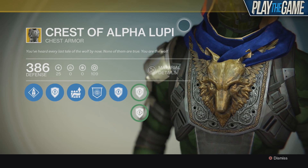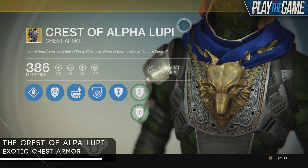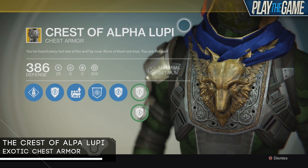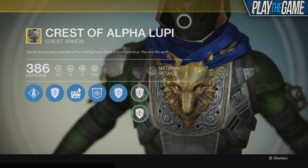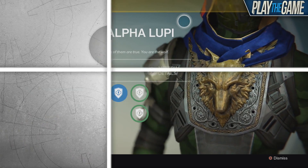Hi, it's Waypoint and welcome back to Play the Game Central. Today I'm going to be showing you the Crest of Alpha Lupi, an exotic chest armor in Destiny, described by: you've heard every last tale of the wolf by now, none of them are true, you are the wolf.